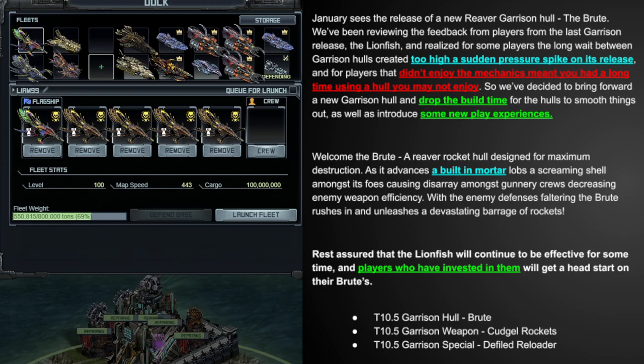Hopefully something more like the Praetorian, although we'll still have to wait and see. The last line in green here is pretty interesting. Players who built the Lionfish will be able to continue using them, so we'll probably have the 212 target or something like that stay around in the Forsaken mission replacing the 186s. The jury is still out on how long that transition will take, although it should be at least three months. The interesting line is that players who have invested in the Lionfish will get a head start on their Brutes.